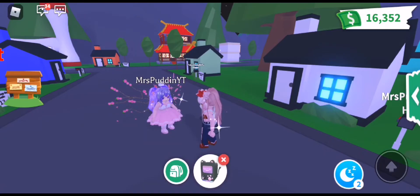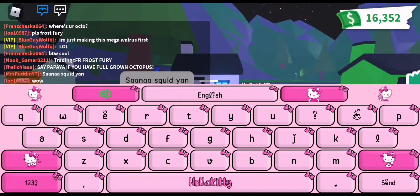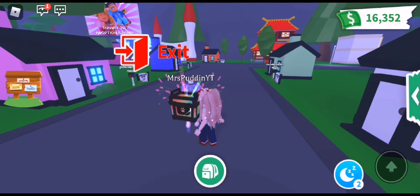So the first one is, I got a cat toy — a huggable toy, as you can see. And I'm with my sister, by the way. And next, I will open the second one.